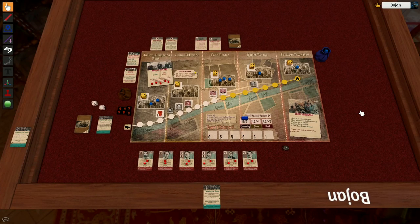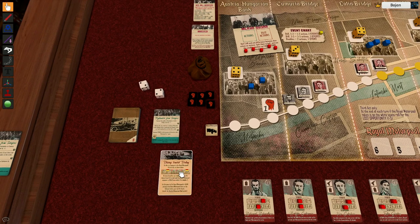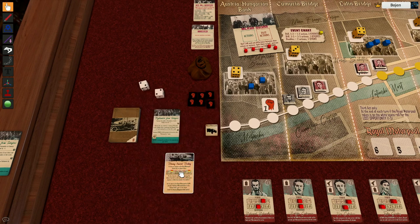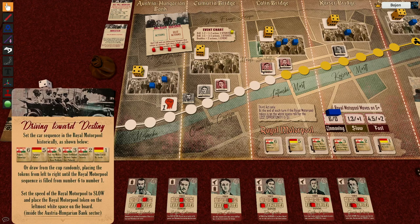We are ready to continue the playthrough — we just finished Act One, and now the first card of Act Two will give instructions on how to set up the real motor pool. Since I'm playing the historical game, I need to set it up from six to one in sequence. We take all these tokens representing the cars with their occupants and place them in the correct numbers. If you're not doing historical, you draw from the cup randomly.